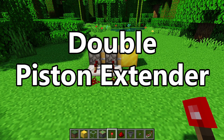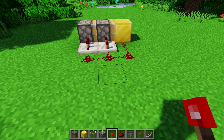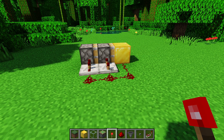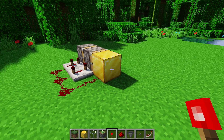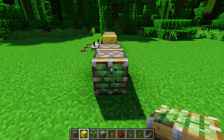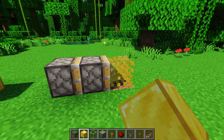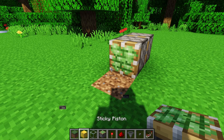Next up is the double piston extender. This will push a block two blocks away, and then retract it fully to its original position. The way you build it for Java Edition — because Java and Bedrock are going to be different — is you have two pistons facing one direction. It doesn't matter which direction; I'll even invert it for you from the demo.